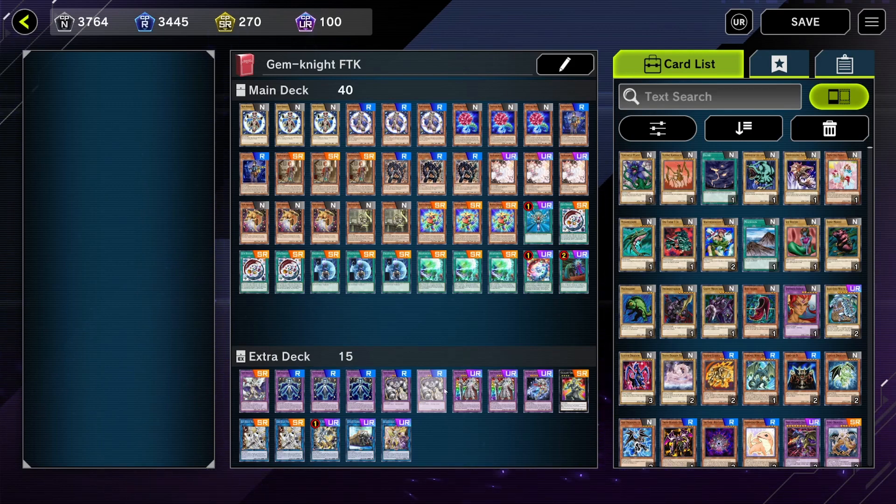Gem Knight Master Diamond is at one in the TCG because it facilitates the entire FTK. I played it at two because it wasn't super necessary, but at three it guarantees the FTK through a lot of extra hand traps. This deck typically plays through one to two hand traps with no problems as long as your hand isn't complete garbage. There are times you may need an extra thousand damage, so the third Master Diamond would be useful — I'd recommend fitting it in.